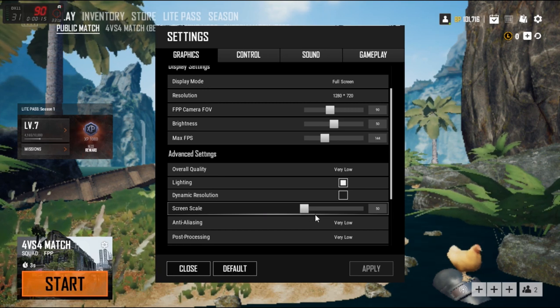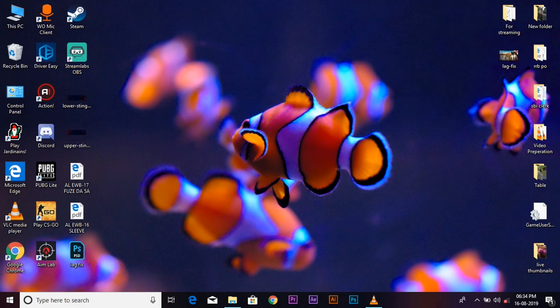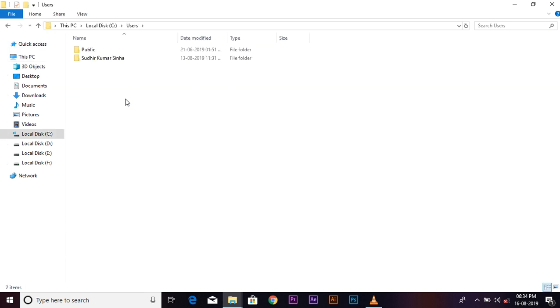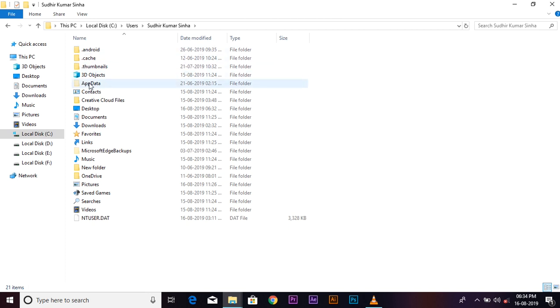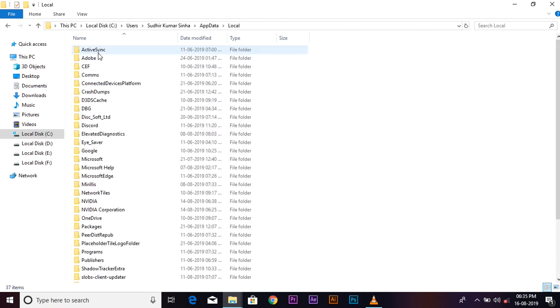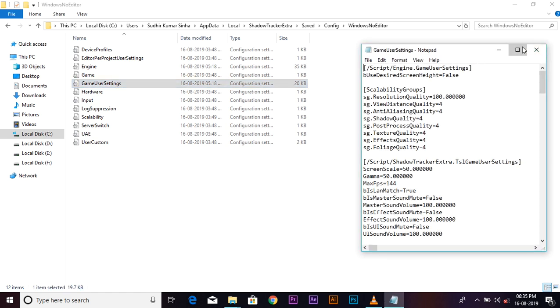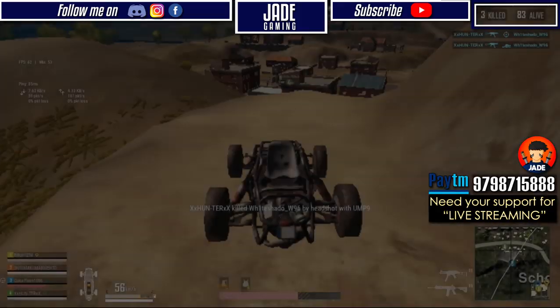Open This PC or My Computer from your desktop, then open the C drive, then the Users folder with your username, then App Data. If there's no App Data visible, click on View and check the Hidden Items box to get the App Data folder. Now open Local, then Shadow Tracker Extra, Saved, Config, Windows No Editor, and finally double-click on GameUserSettings. Here you just need to change the value of screen scale from 50 to 30 and then save the file.